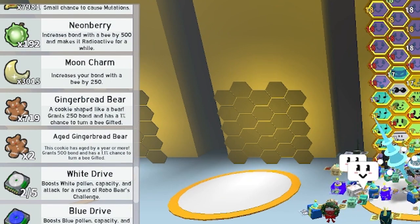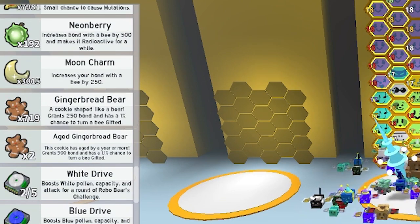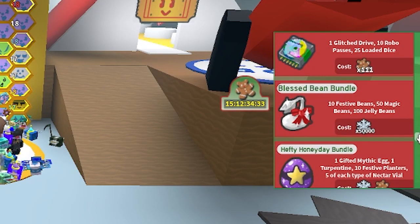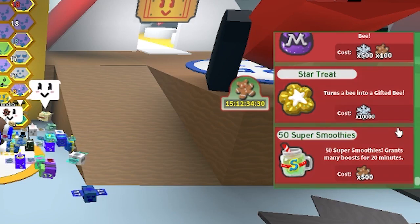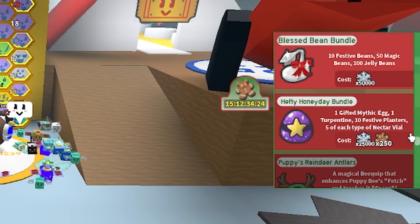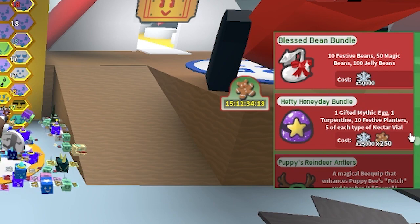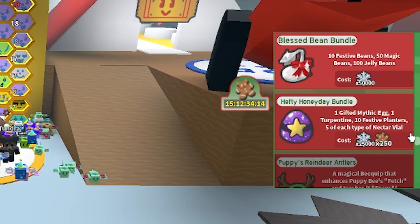We are going to be buying 2 very expensive Beesmas Packs from the catalog. We are going to be buying the Blessed Bean Bundle and the 50 Super Smoothies for 500 gingerbread bears. That is why I always say: save your gingerbread bears — save them. Because gingerbread bears can be used to give bees, but you can also use them to buy really good deals in the catalog.